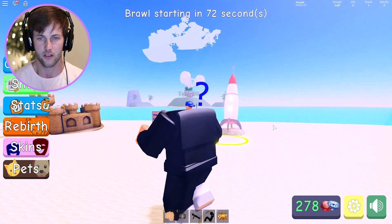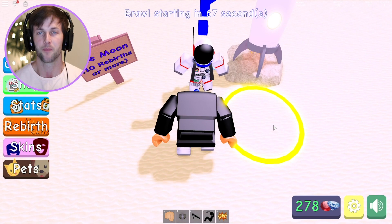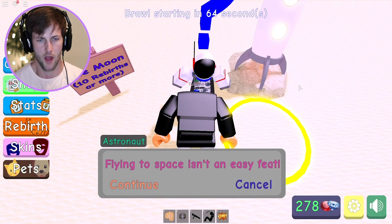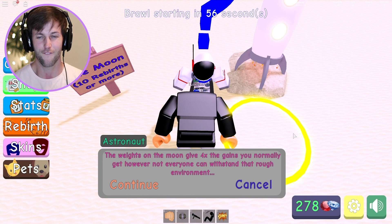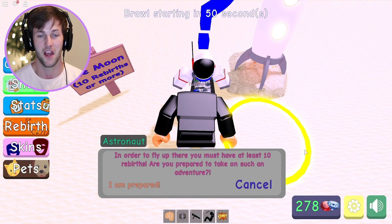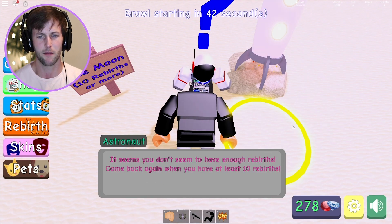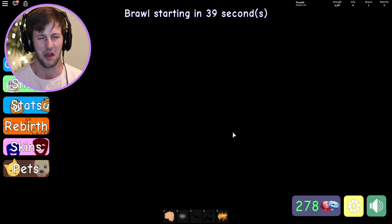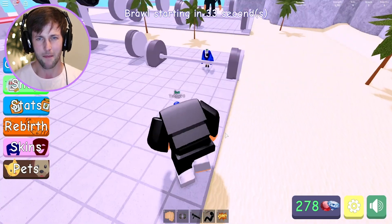Let's go check out Mr. Astronaut. Oh, you need more rebirths for this too. I want to go to space — imagine lifting weights in space, that would literally be legendary! Mr. Astronaut says: 'The weights on the moon give four times the gains. However, you must have at least 10 rebirths.' I'm prepared! 'It doesn't seem like you have enough — come back when you have at least 10 rebirths.' No, I wanted to go to space!